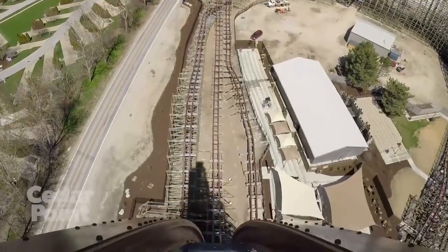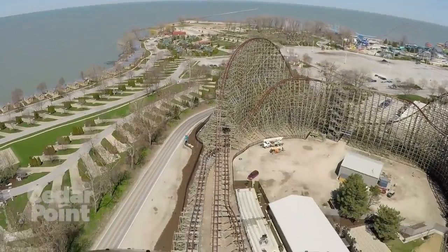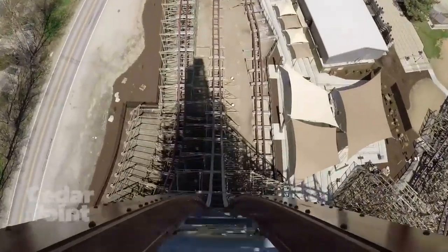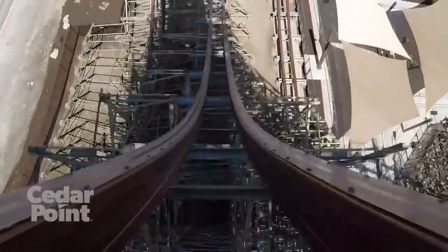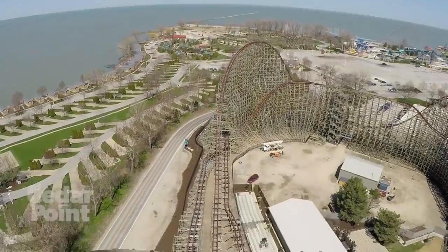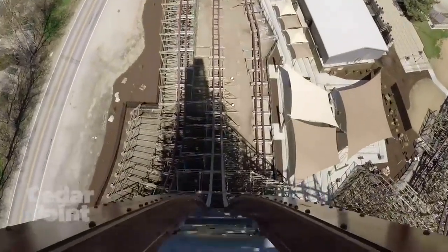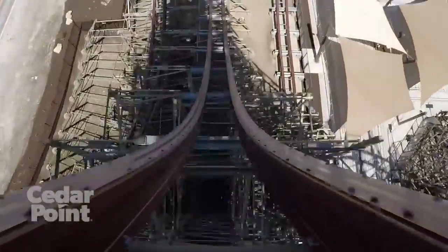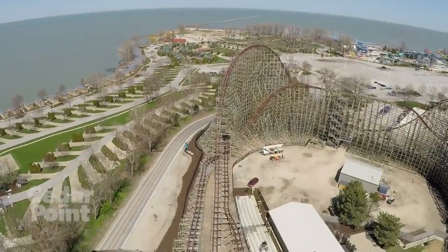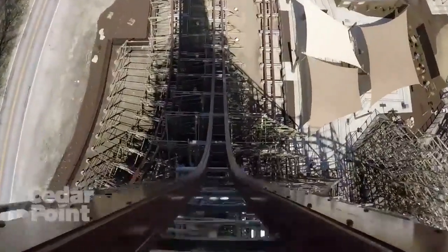Number 3 goes to the first element you're going to experience: the first drop. It comes right after the lift hill and throws you right over the top, especially in the back row — you're out of your seat the whole way down until you hit the pullout, which has some good positives. It's my number two first drop of any coaster, with only Maverick coming in before it. It's an awesome ride and one of my favorite experiences on the coaster.